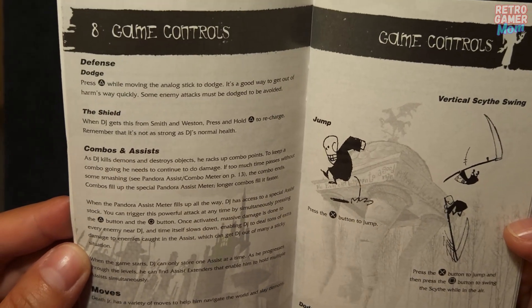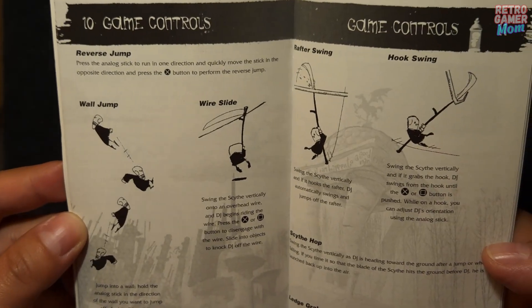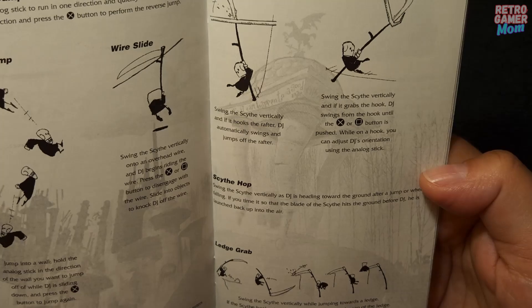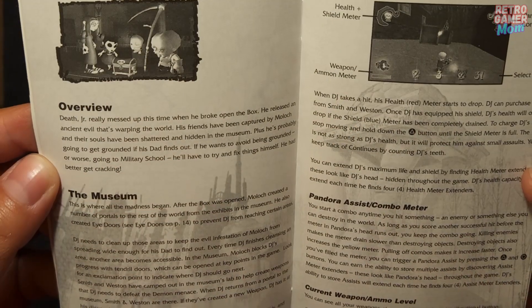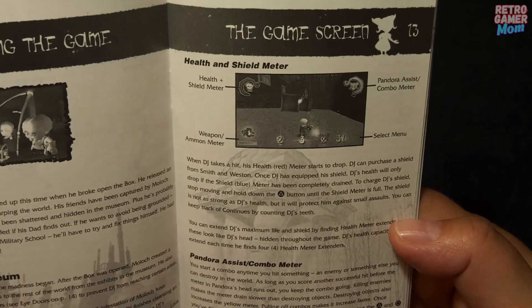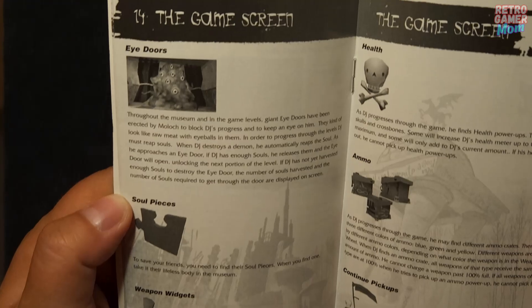We have game controls for defense moves and dodge, more game controls covering wall jumping, rafter swings, and hook swings, and then an overview of the game — your game screen, which is your HUD, and more info on the game.